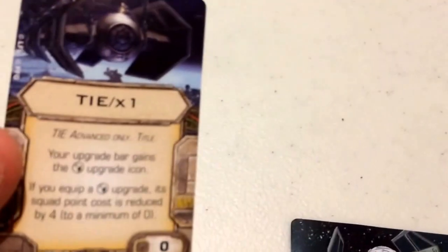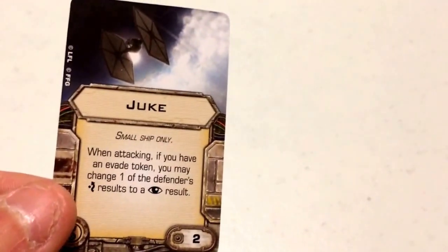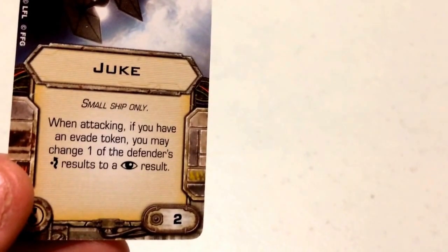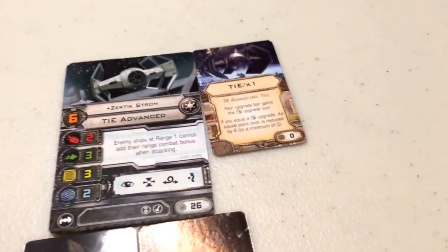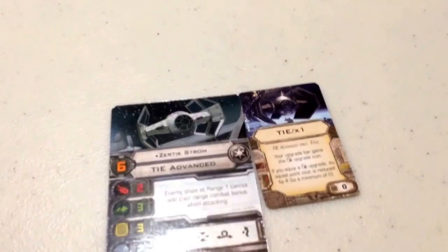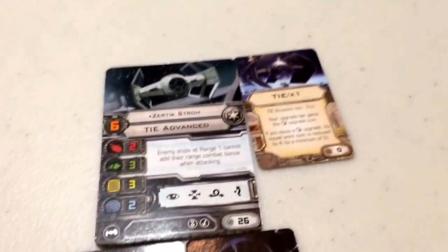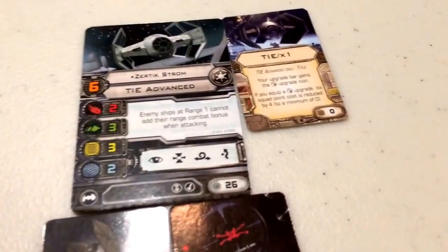Like Juno, I've also given Zetrick the TIE X-1 title card — a free systems upgrade as long as it costs 4 points or lower. For his elite pilot talent, I've chosen Juke, at a squad point cost of 2. It states: when attacking, if you have an evade token, you may change one of the defender's evade results to a focus result. So if the defender doesn't have any modifiers and takes a non-focus action, this helps guarantee landing a hit. It's almost like the opposite of Sensor Jammer — it works on offense rather than defense.